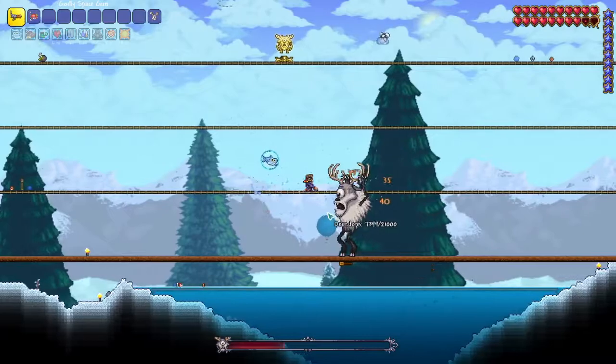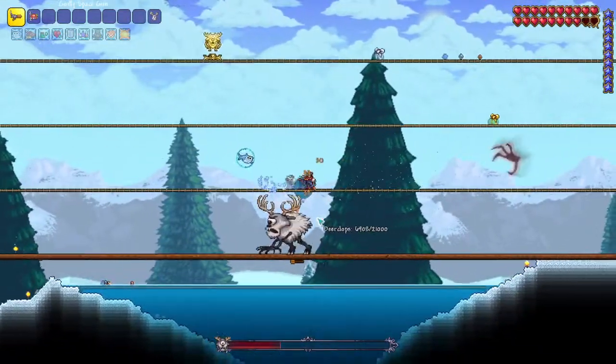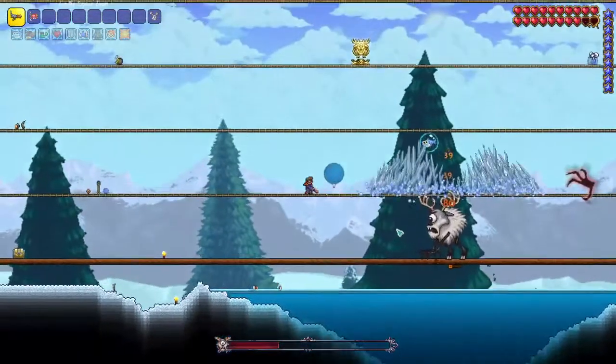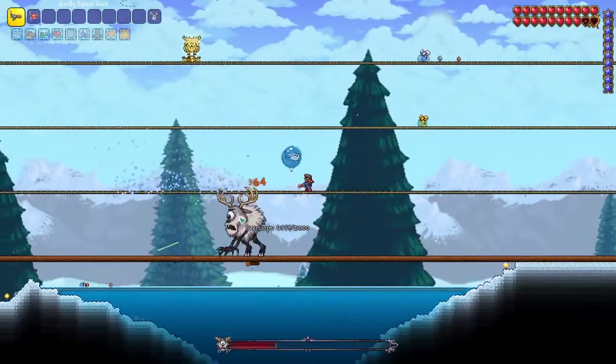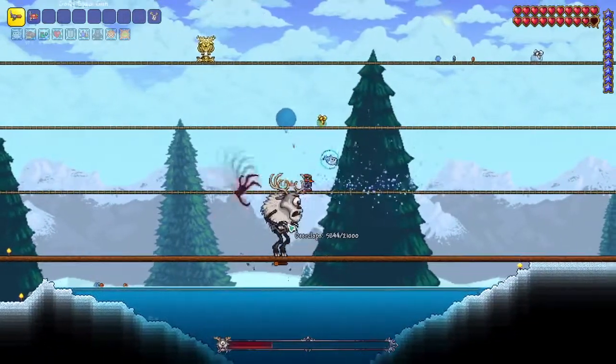You basically just stay in close, and even if you're getting hit a lot with this setup, it's not the most damaging abilities it's using, so you still don't take that much damage. As you can see, I'm barely taking anything by just hovering around like this.